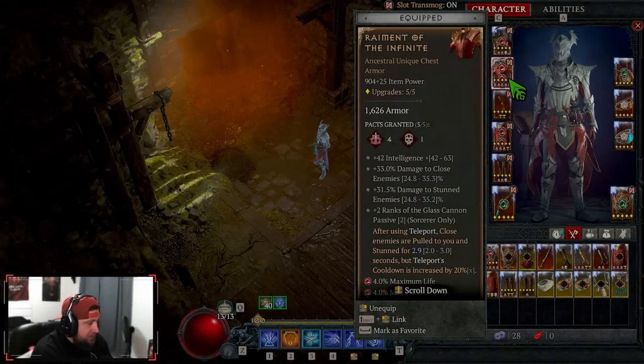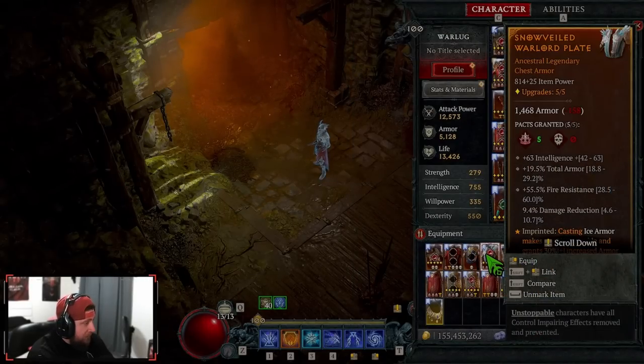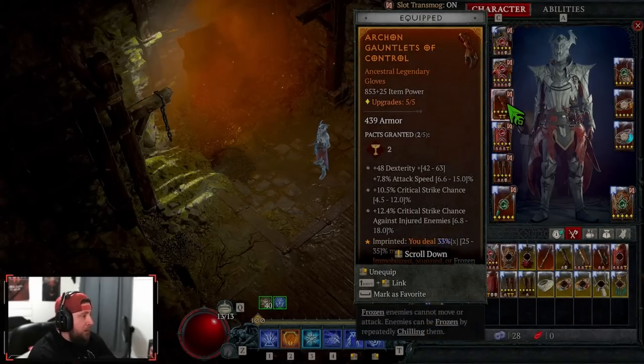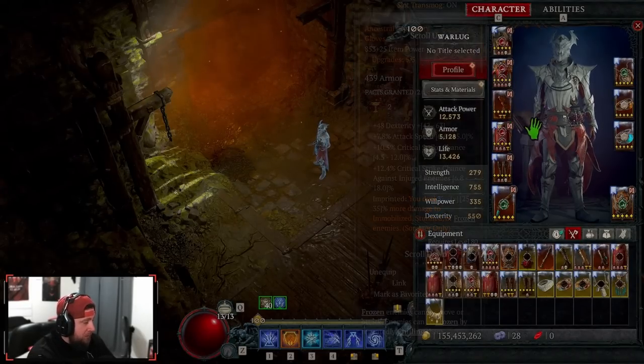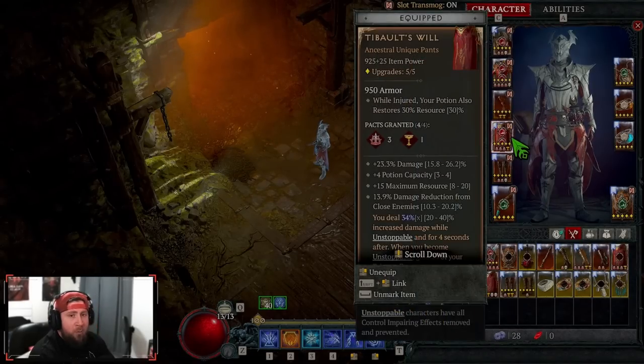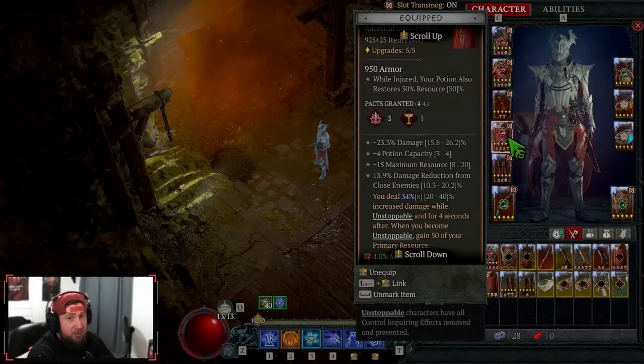Raiment of the Infinite is by far the best chest piece for Sorcerer — it pulls everyone in, we stun them and deal increased damage. If you don't have it, you can run a chest piece with Snowveiled or Unwavering, or one that increases crowd-control effect duration. We have the Control aspect on our gloves for even more damage against CC. In our pants, we have Tibault's Will — a huge damage multiplier on this build. You can swap for normal pants with increased Ball Lightning ranks and resistance, but Tibault's Will is strongly recommended.